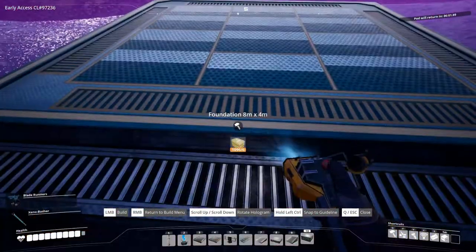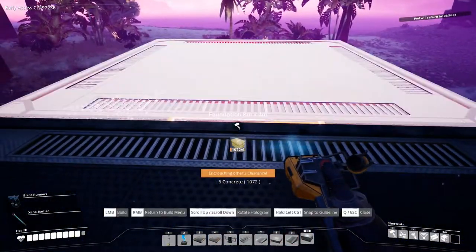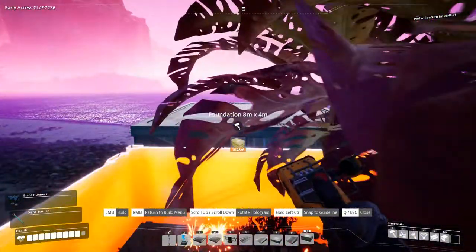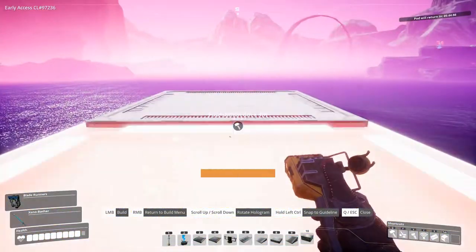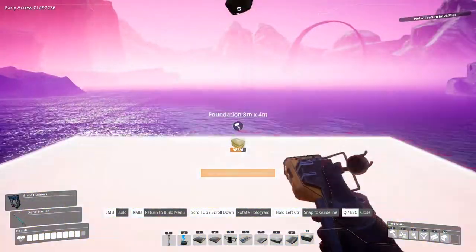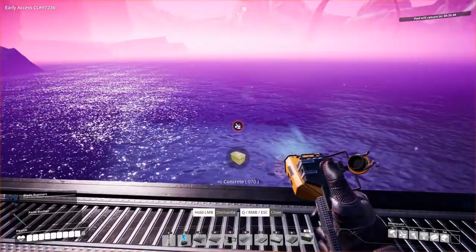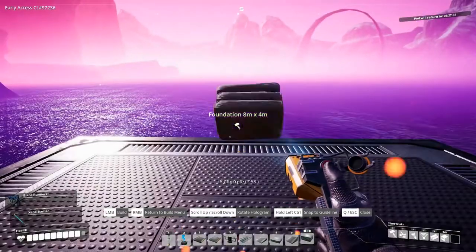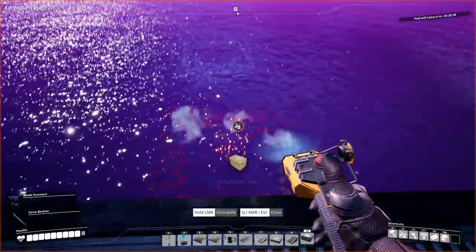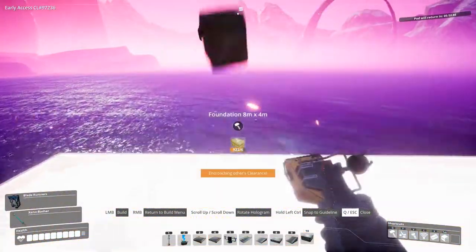We'll go this way and just build our way over there. If you can get into a rhythm when doing this it's really nice, but sometimes it's pretty hard to get into that rhythm. I know it looks weird that all of this is just floating in the air, but we'll build some pillars at some point to make it look less weird. Let's build another one in the water — for now it's just important to get over to the oil.